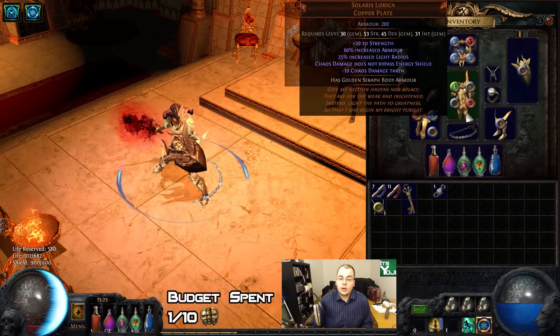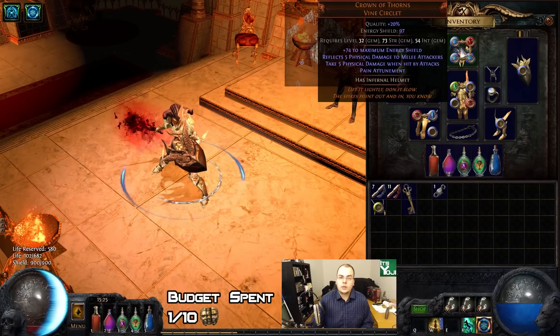We got a Solaris Lorica, which helps ensure that chaos damage does not bypass our energy shield. That is basically a budget Shavronne's — it only gives armor, which is kind of nice to have, but it's not as good as energy shield of course. Using the Crown of Thorns we get from the challenge to boost our energy shield and give us a free Painted Human, saving us one skill point at the moment — also pretty nice to have.